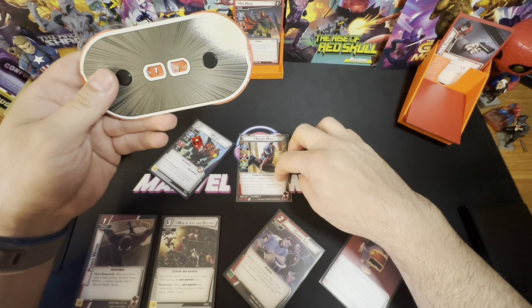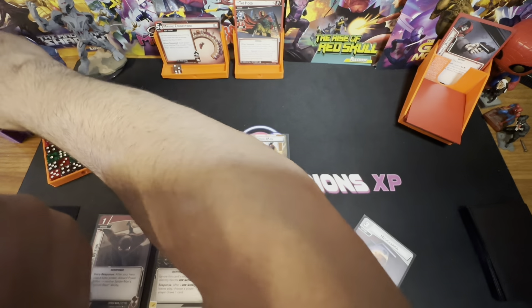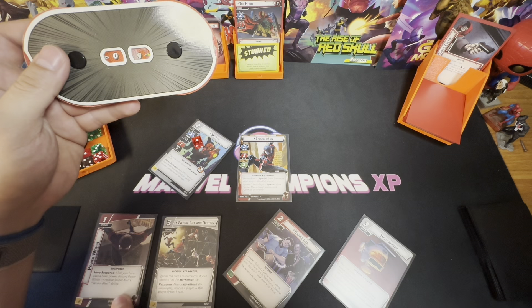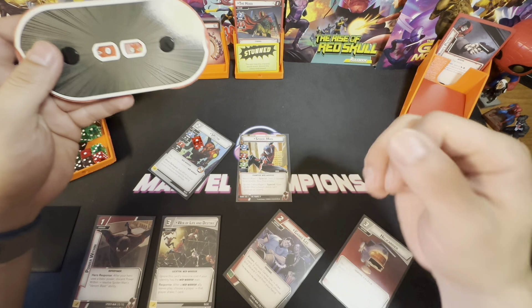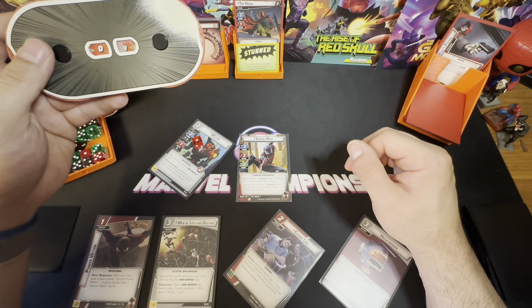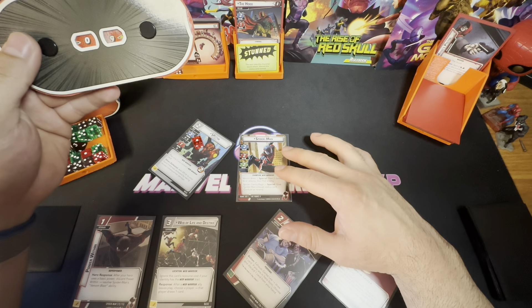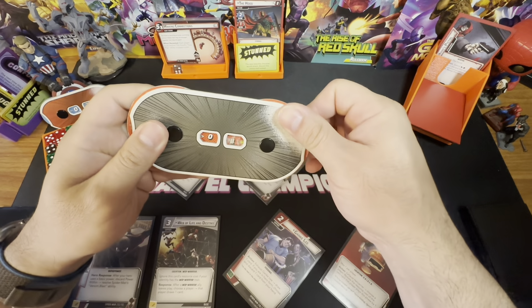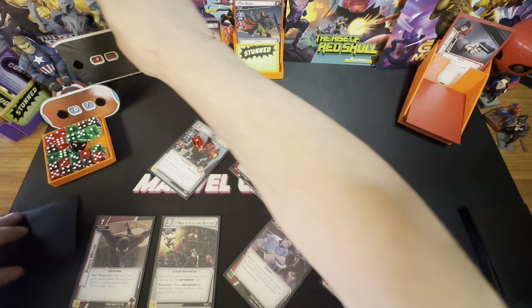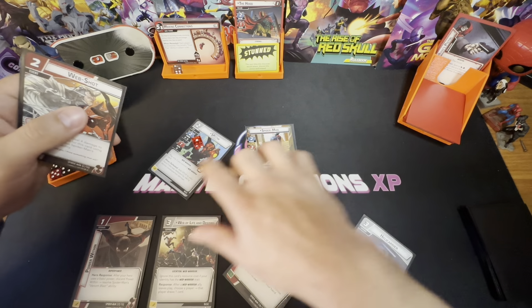Now we resolve Venom Blast — two damage and we stun him. There's no point using Power Within since he's already stunned. We attack and thwart for two. We're holding Power Within and we're done. Drawing up to five — one, two, three, four, five.